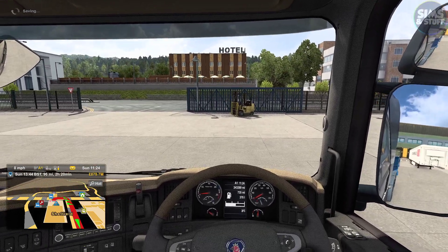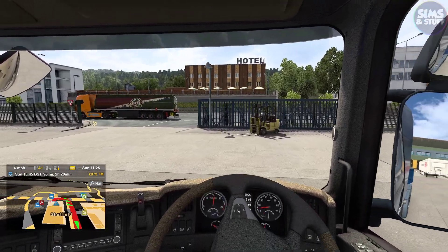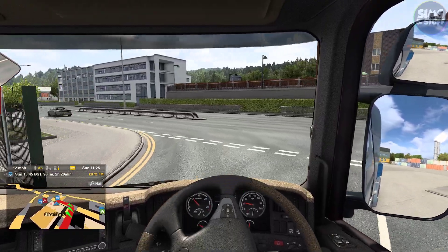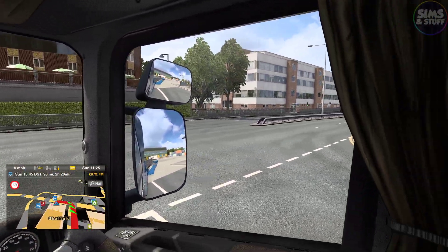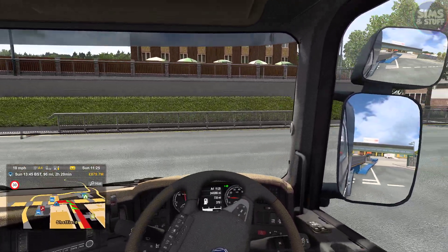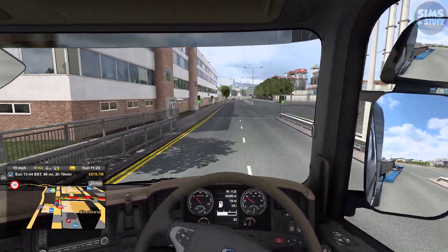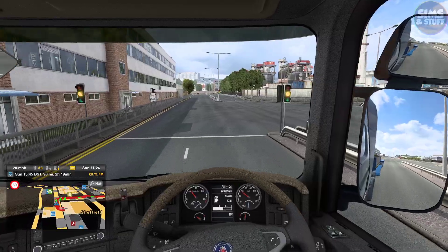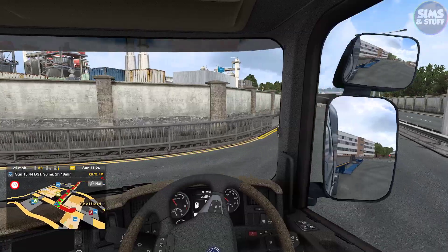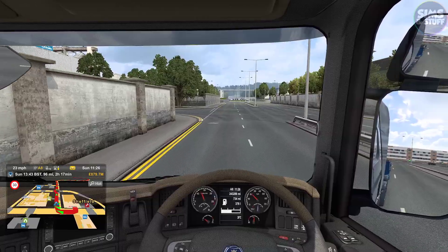We're sat on the right-hand side of the truck — that's not confusing at all. We'll make our way out and get used to driving on the correct side. Most of the trucking and virtual driving that I do is in left-hand drive stuff, so it's on the other side of the road. It does take some getting used to. But good to be back in ETS2 again.